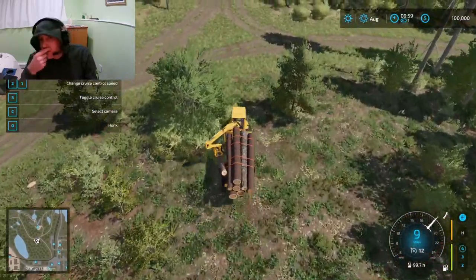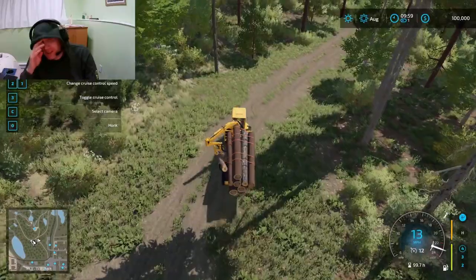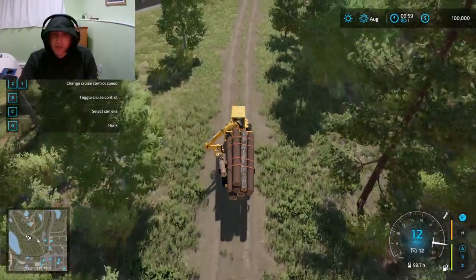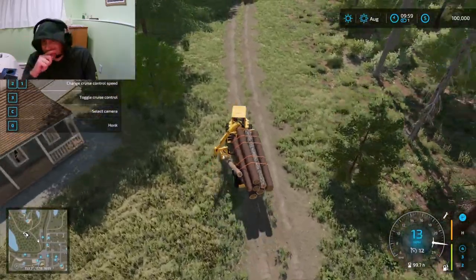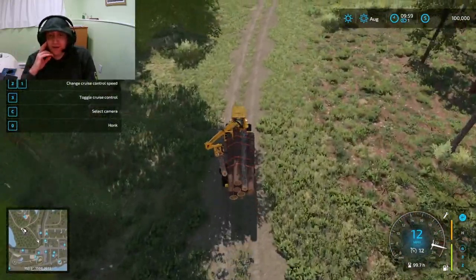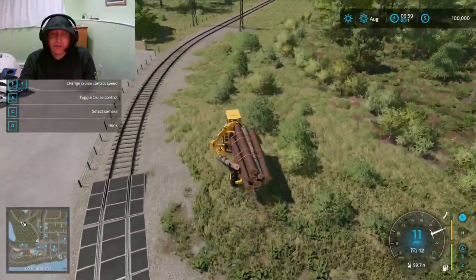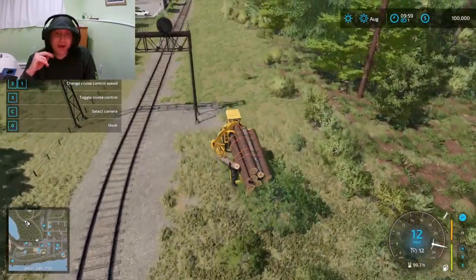I don't imagine the forestry aspect of this being all that fun because of all the physics issues — it's just so hard to control things with the forestry equipment. Like when the grippers gripped onto that log, they phased right through it, which would obviously not happen in real life. This truck is extremely slow — I'm already thinking we need to replace it with just a regular trailer on the back of a tractor, and maybe a log-grabbing fork on a wheel loader.